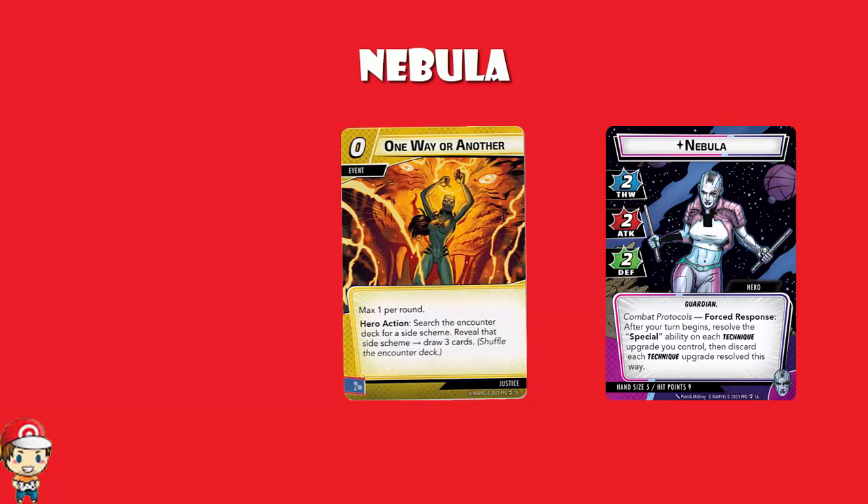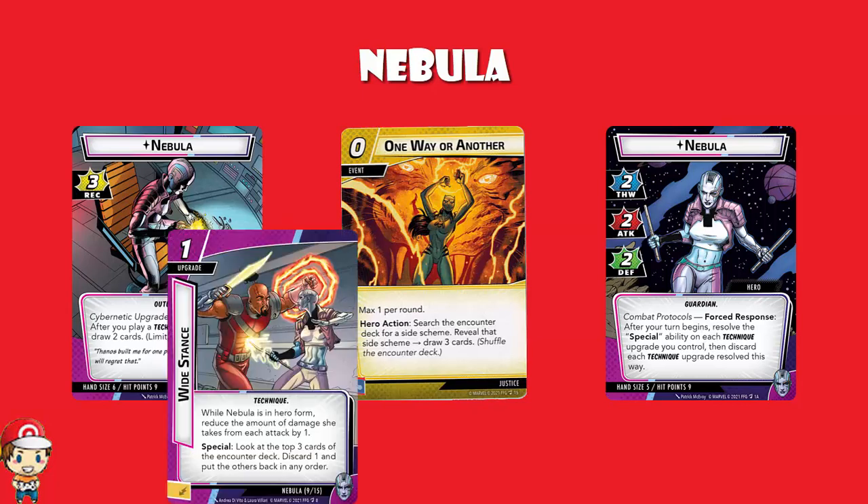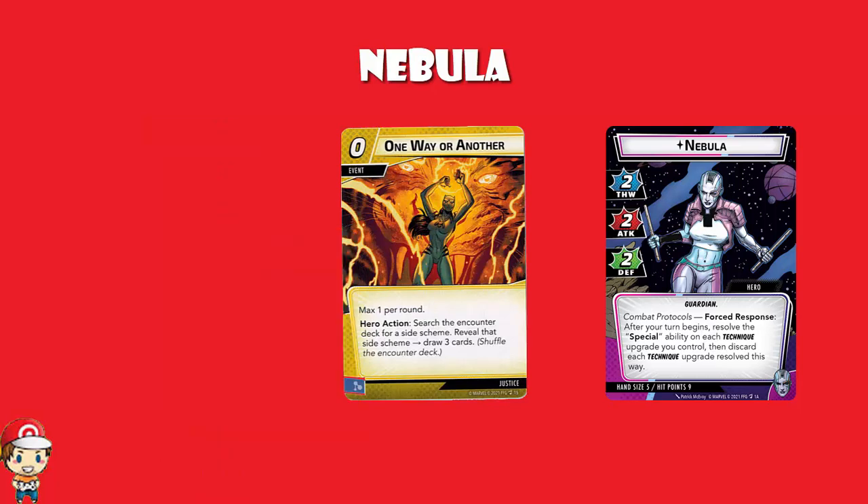One Way or Another was another card I really appreciated. It's a zero-cost event, once per round — you search the encounter deck for a side scheme, reveal it, and then draw three cards. You can't do it against every villain, but if there's a two-threat side scheme that's just a crisis or you can get rid of it easily, this draws you three cards. So you start in alter ego mode, hand size of six, play a technique upgrade and draw two cards, then play this and draw three cards. Monster turns, ladies and gentlemen.